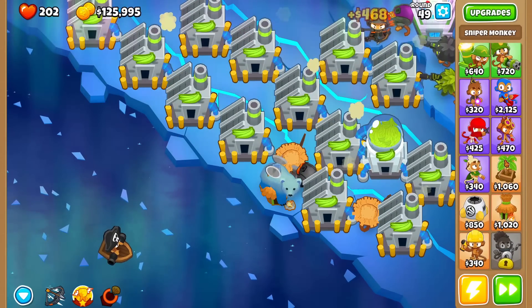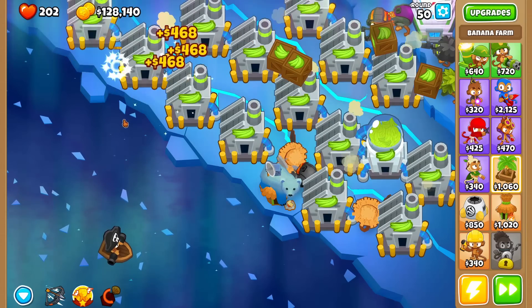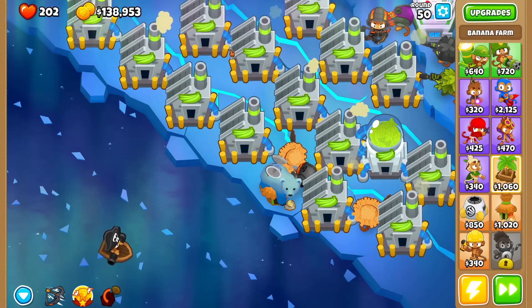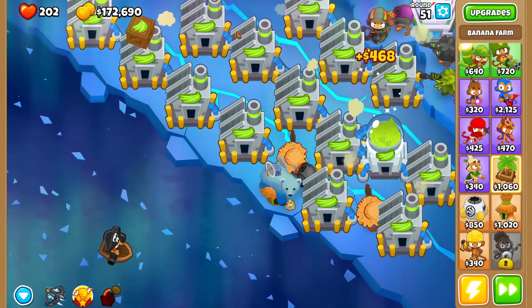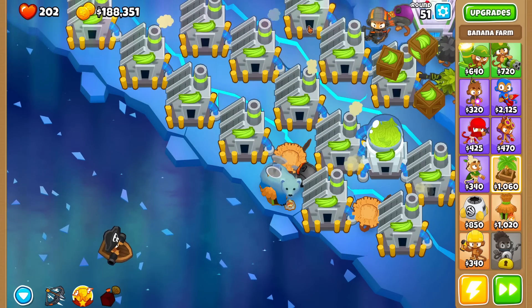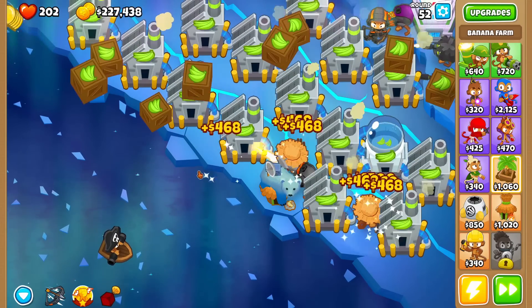Now we just got to farm — hover and collect all these bananas and get a Wizard Paragon. We want to get the Wizard Paragon before it's too late, because sometimes with paragon videos you get the paragon up around round 150, and by that point the bloons are so strong that the paragon looks a lot weaker and it's not as cool. We want to get it up as soon as possible. If we sell everything, we should be able to get like $550,000 or $500,000 — enough to sell everything for the Wizard Paragon.